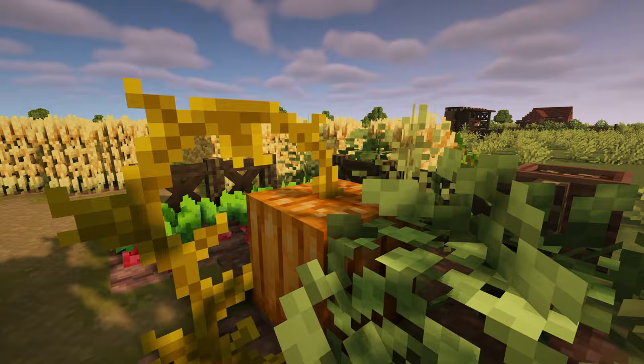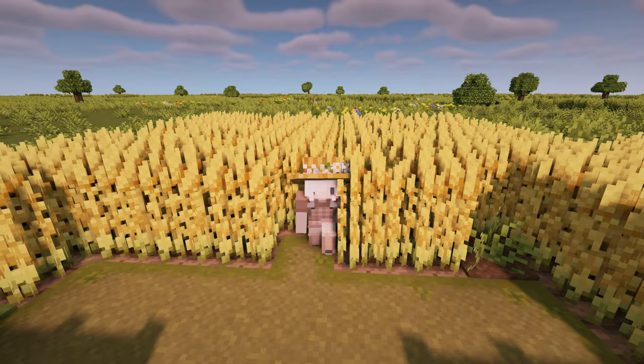It also works for pumpkins and melons and I feel like it's giving very cottagecore vibes — I can totally imagine Cinderella's house with this pumpkin texture. This pack also enhances wheat and makes it even taller than the previous pack, which I absolutely adore.